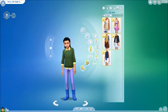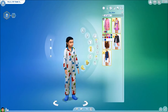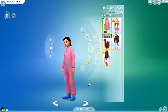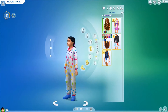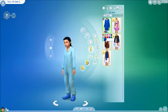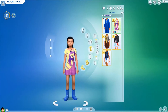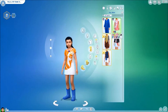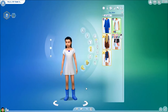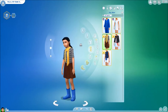Then we have five full body clothing items. This could be an ideal pajama! This is cute. Then we have this dress — this is also really useful. This one is really cute, I really like this.